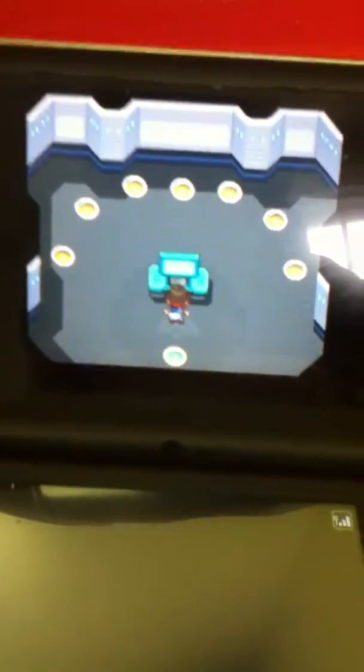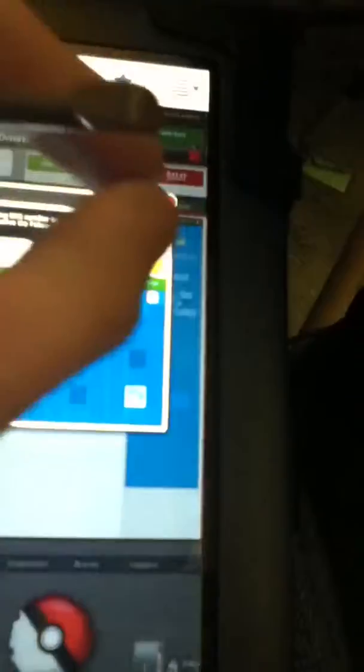Connect to WiFi, and then this will happen. It says 'checking GTS's status,' and in a moment this will disappear. We're going to go to the deposit so I can show it to you.